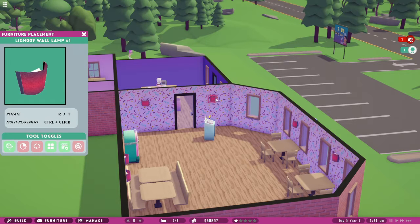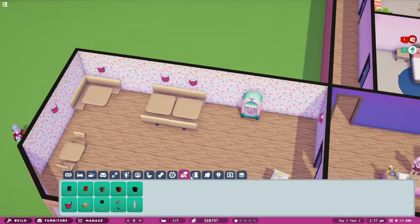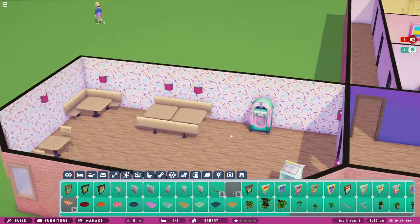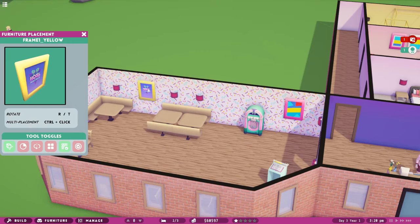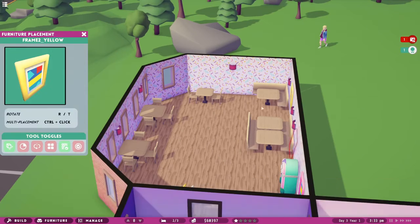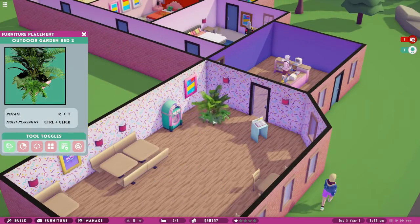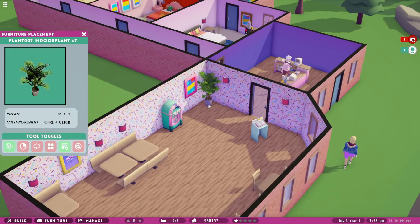I was thinking it would be nice to snap to the same height, but oh well. Let's do some nice jazzy art - this picture one. Wow, the artwork! This is Hotel Magnate just so you know. This is just stunning, I'm loving it. And a nice indoor plant - there we go, that's nice.